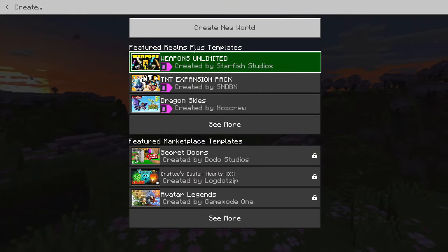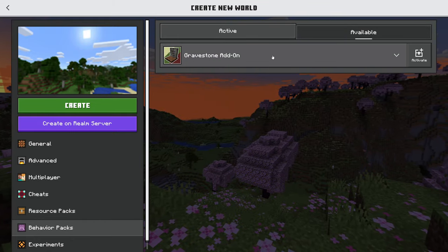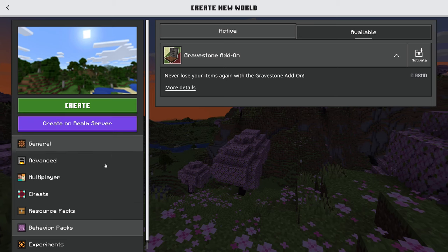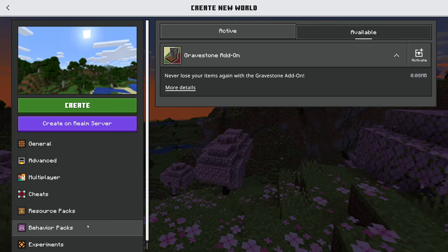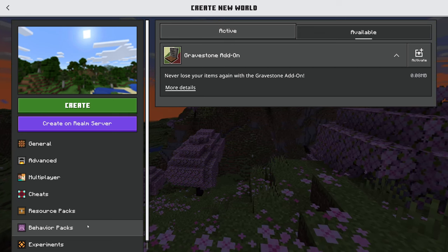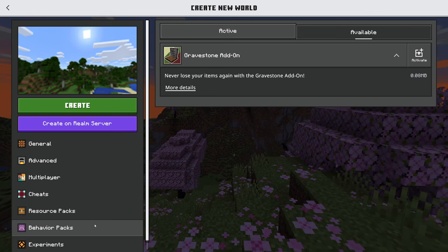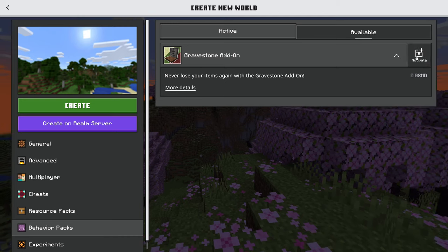Download is started and now complete. Going to Play → Create New World, we can go to Behavior Packs and it is in there. One thing to note: add-ons that go into the behavior pack category will disable your achievements. So if you care about achievements in your world, they'll be disabled if you use anything in the add-on category, because it changes the behaviors of the game.